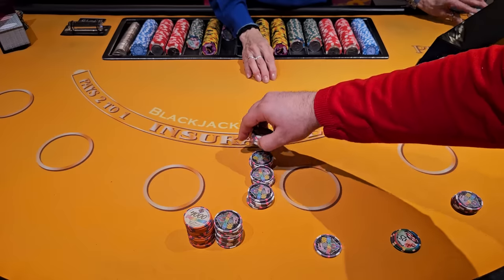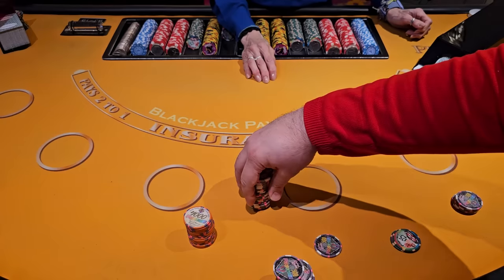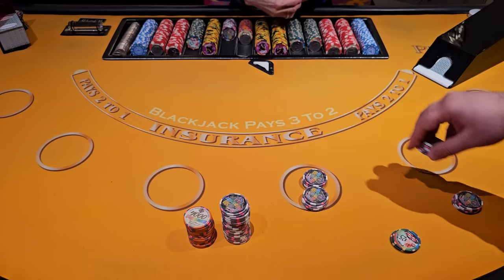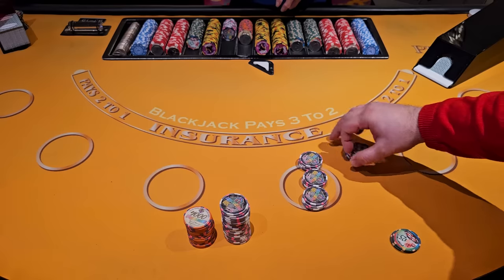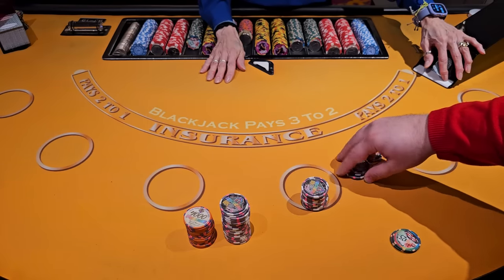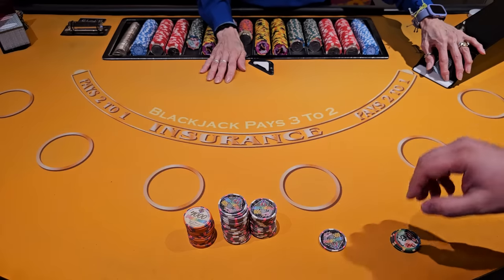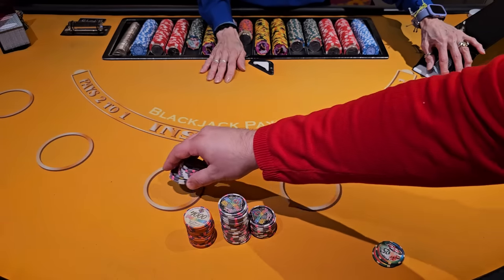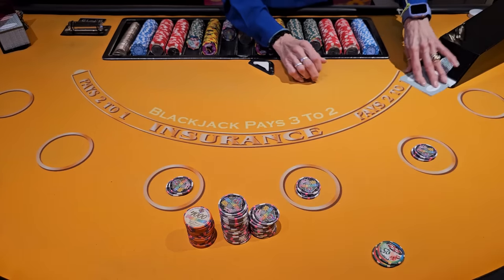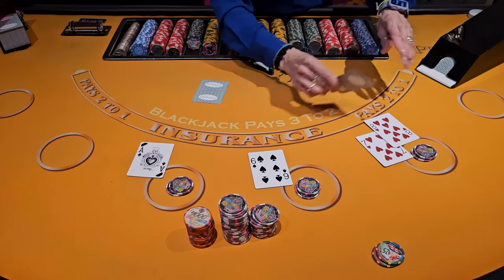Just in case, let's double check. We have $10,000 here. That's $8,000, so for this shoe we are down right now $3,500. We are gonna keep going today. Blackjack — all stay!